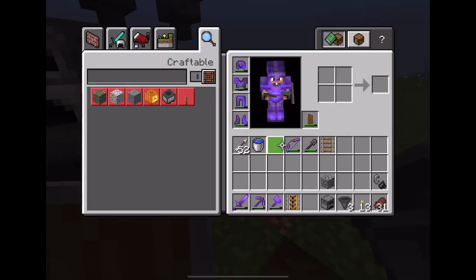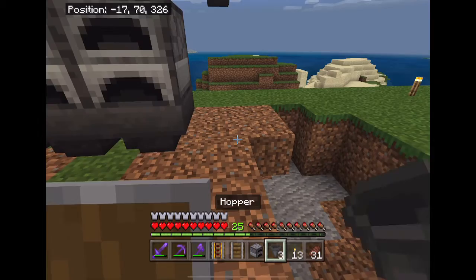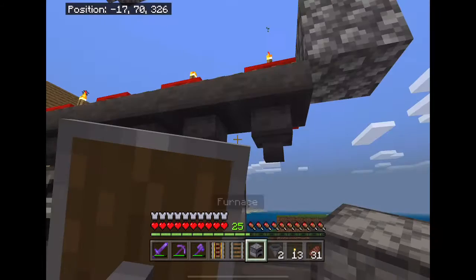Did you put the cobblestone in the chest? Yeah — put the cobblestone in the chest for the test. How do I get two extra hoppers?